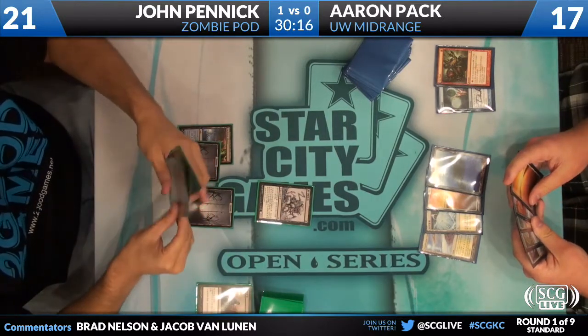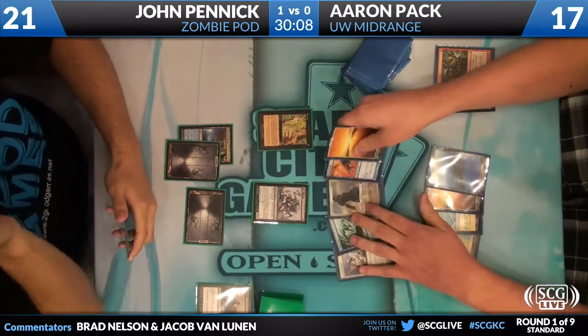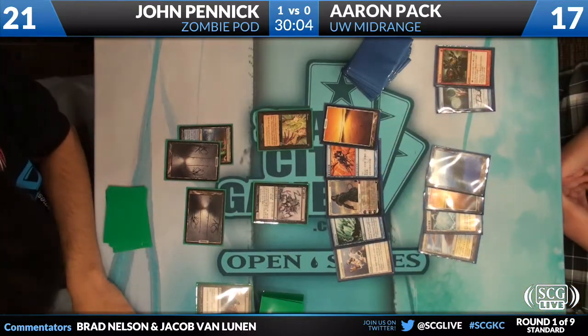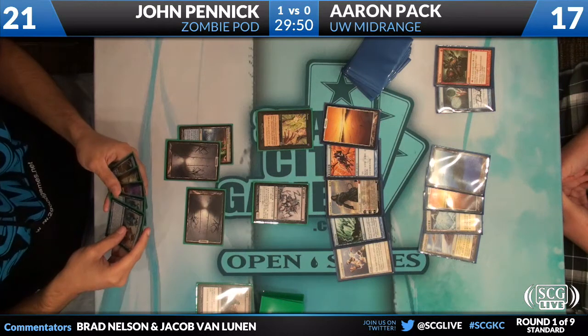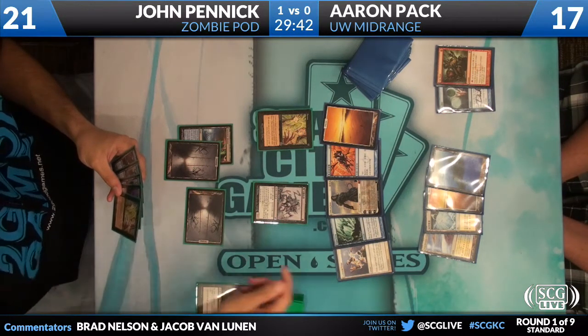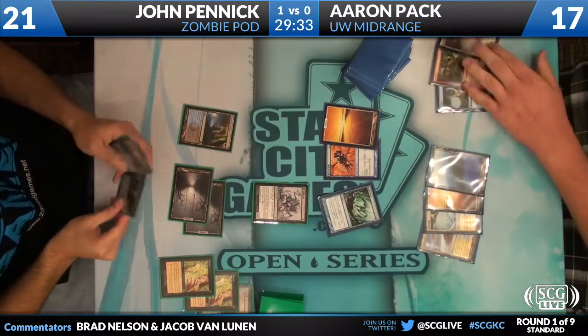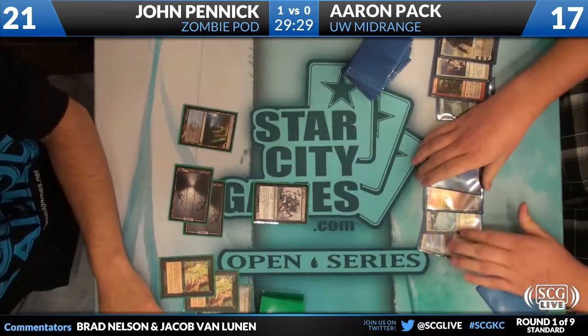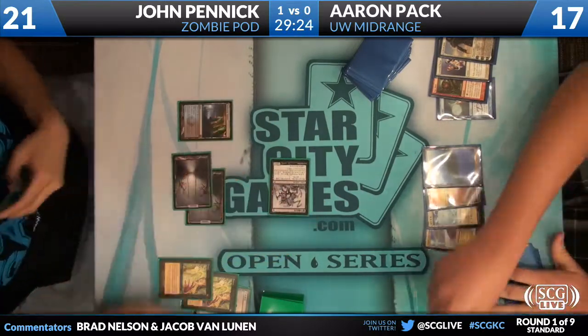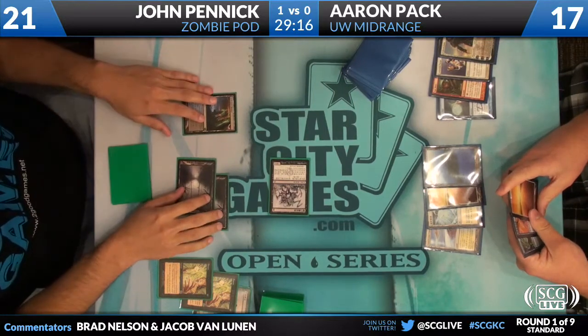John probably knows they're on blue-white mid-range — they're wearing the same shirt, so he might have known before the match even started. That is a pretty controlling grip, which is the hand John wanted to do something against. The sweetest thing about Clones and undying is the random times you get to legend-rule a Gideon — it felt so good. Double Duress gets rid of that Gideon, leaving Aaron with a Consecrated Sphinx and a Vapor Snag. That could easily be enough to win this game. The top of Aaron's deck is very live now that he has five lands in play and there are a lot of haymakers he could peel.